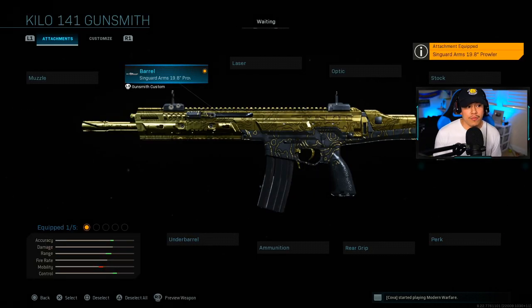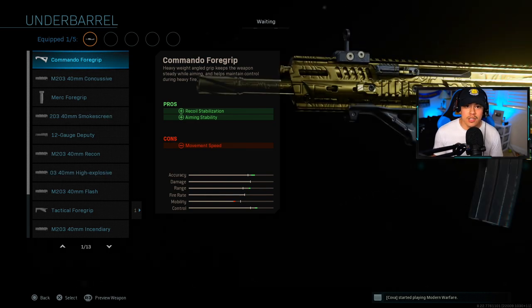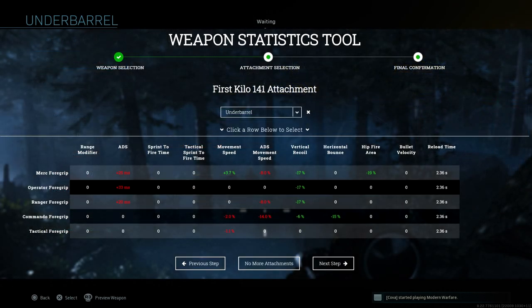Now that we've selected our preferred barrel, let's look at the under barrel. The under barrel is another thing you can stack against your barrel for recoil control. There are really only four under barrels you should use: the commando foregrip, the ranger, the operator, and the merc foregrip. The tactical foregrip does absolutely nothing — no benefits, it just reduces movement speed. If you've been a fan of the tactical foregrip, it's pretty much just a placebo effect.